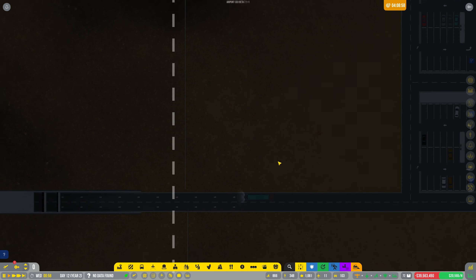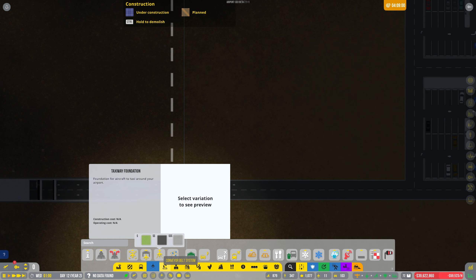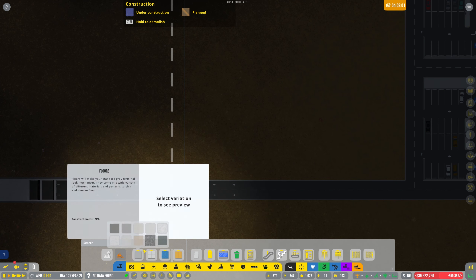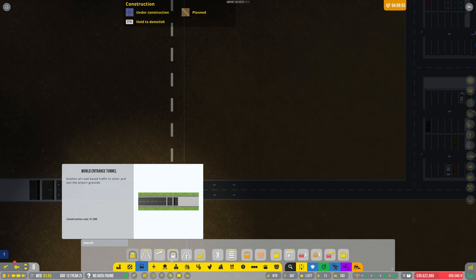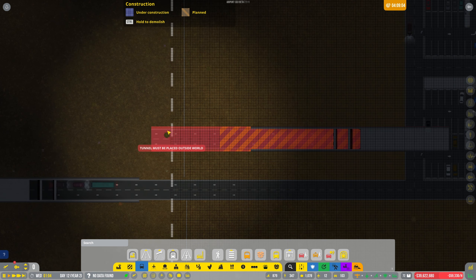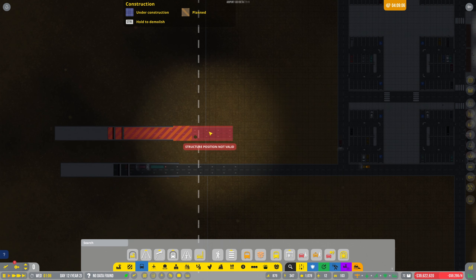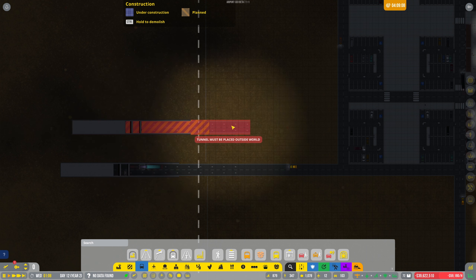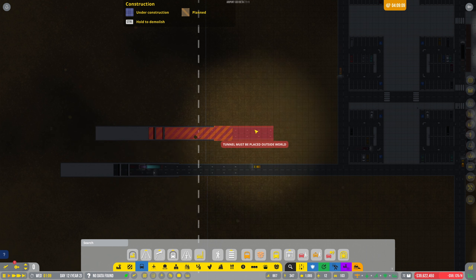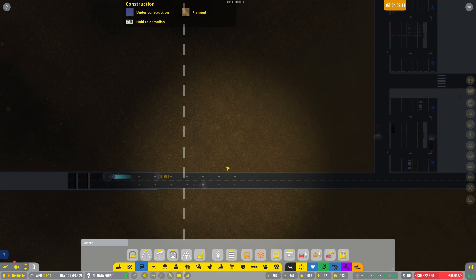I'm going to put some more roads in — I'll put them near each other. Let's find the world entrance tunnel, so I'm going to put some more in. What am I doing? Outside world — is it because I've got the blue fence still in place?